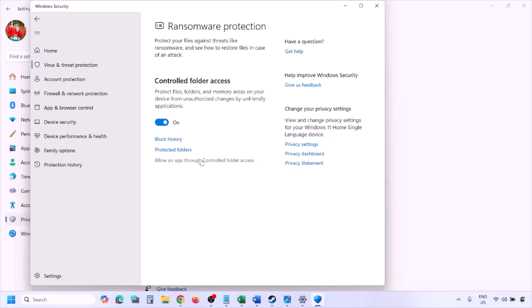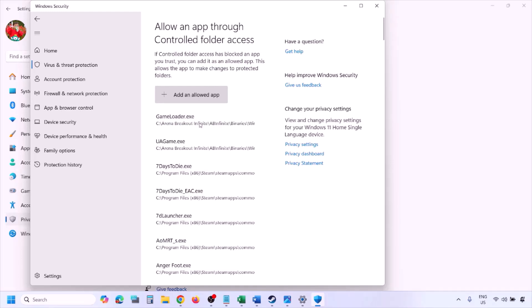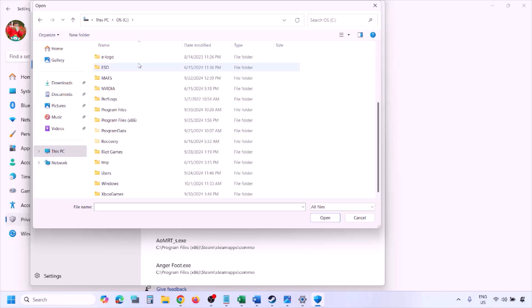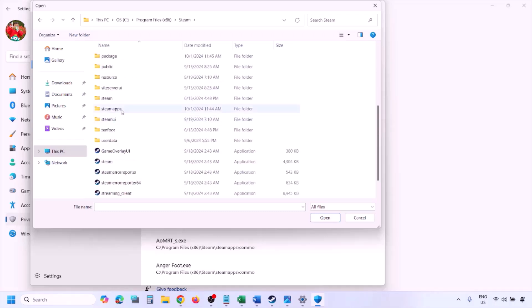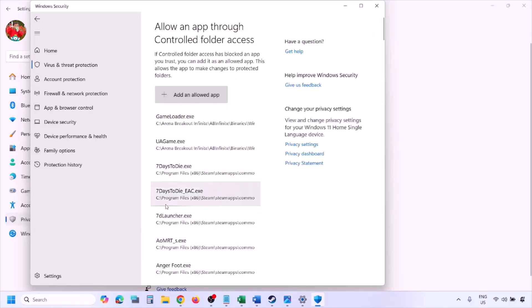Scroll down to Manage Ransomware Protection, click on it, then click Allow an App Through Controlled Folder Access, click Yes to allow, and then click Add an Allowed App. Click Browse All Apps, navigate to the game installation folder — open your drive, Program Files (x86), Steam, SteamApps, Common, and then the game folder — select the game EXE file and click Open. Once the game is added, launch and check.